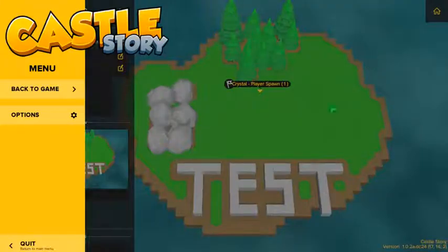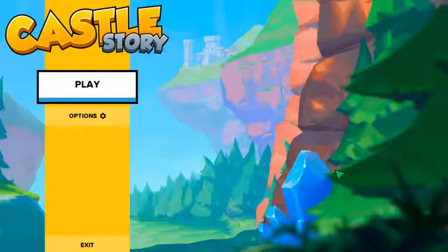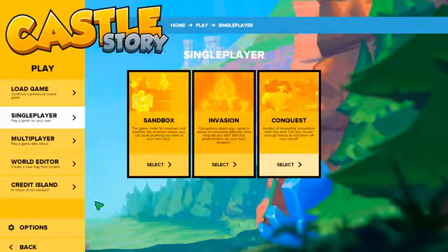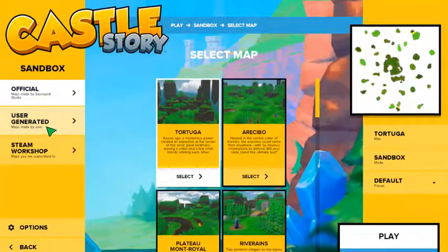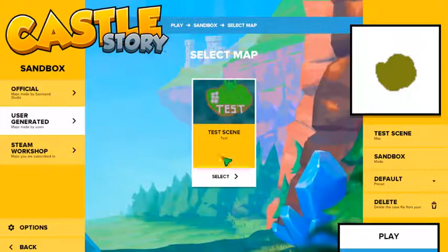Now go ahead and exit back out, go back to play. Remember, you're going to want to make a new save file for each time that you do this so that you don't end up going with something crazy and breaking your game. So now we just go ahead and load up our new test scene again.